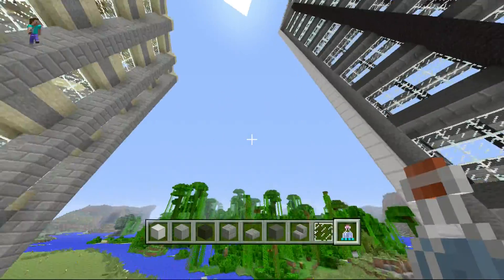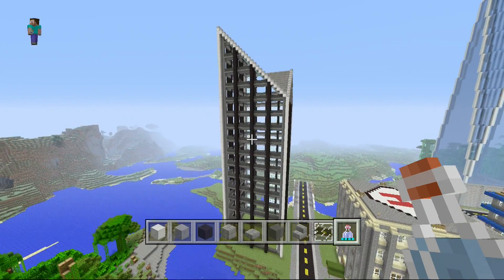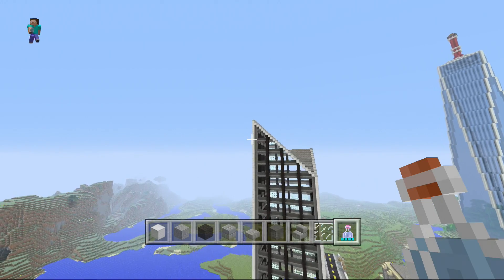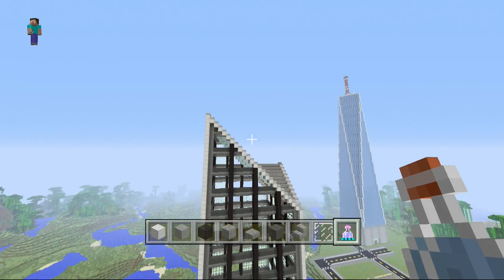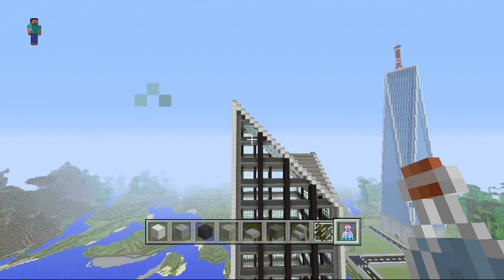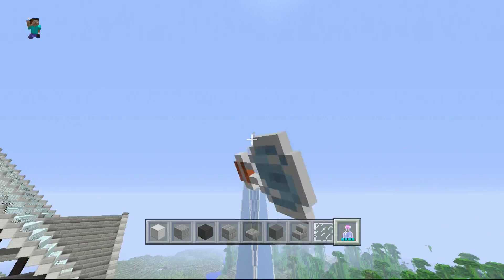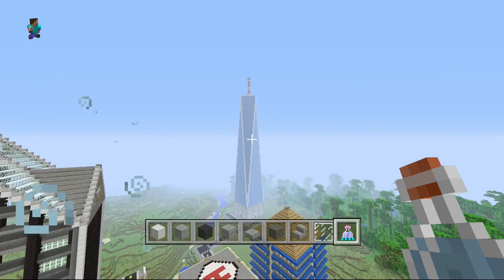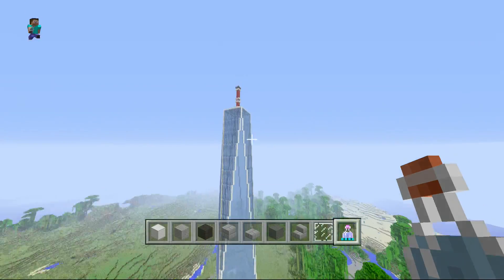This is a huge building and I'm not sure what to do with it. There's a weird looking point on it — I was thinking about cutting that part off and making it level, so there's no point. I could put a little tower on top like on that other one. But you just have to have a tower on this one because it's such a huge building.